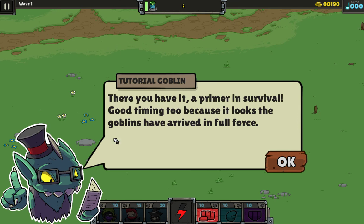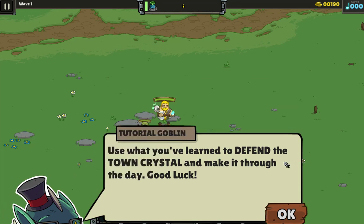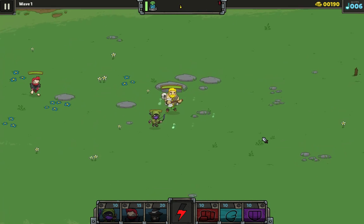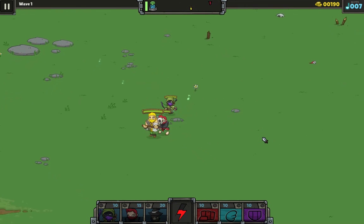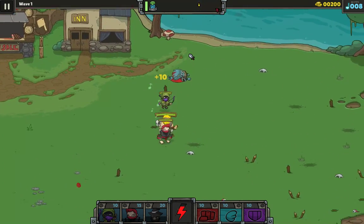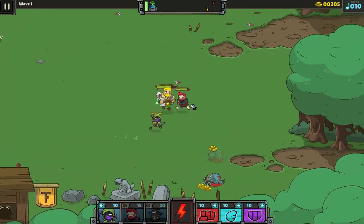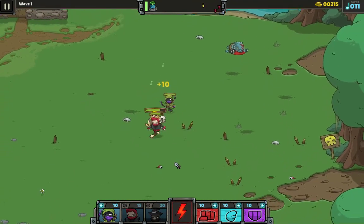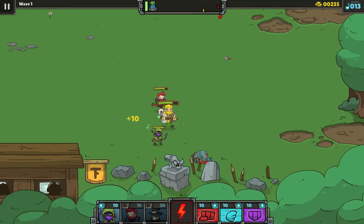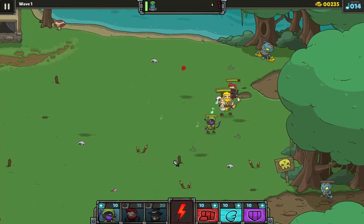Good timing, too, because it looks like the goblins have arrived in full force. Use what you've learned to defend the town crystal. Alright, so I can bring in another guy, right? There he comes. There's a little radar up here. At least I know where they're at. I'm trying to protect the crystal. One guy up here. Get him. I guess I got hit at some point. I got a stun, but I was going to wait until I have more than one little guy show up.